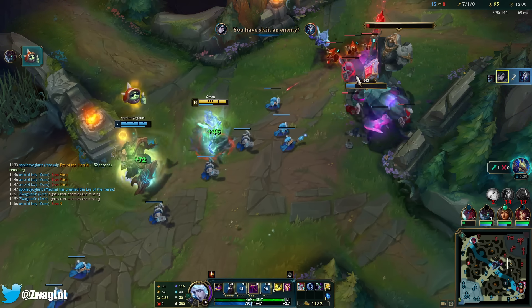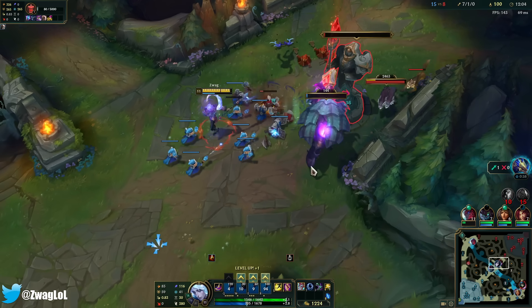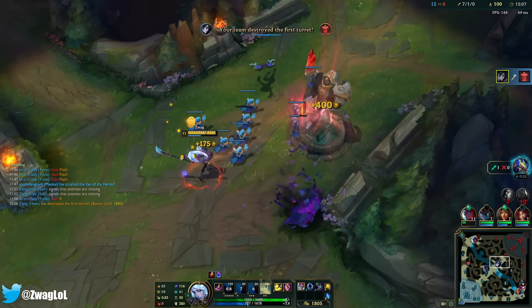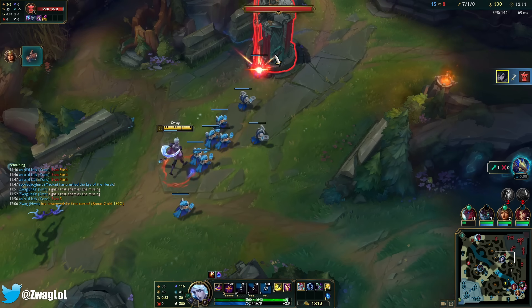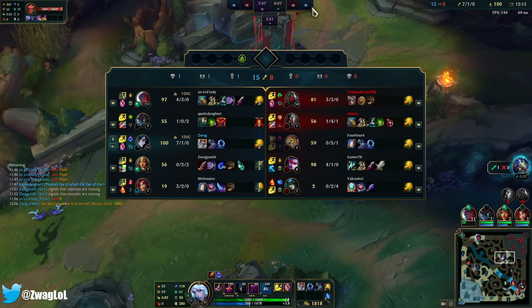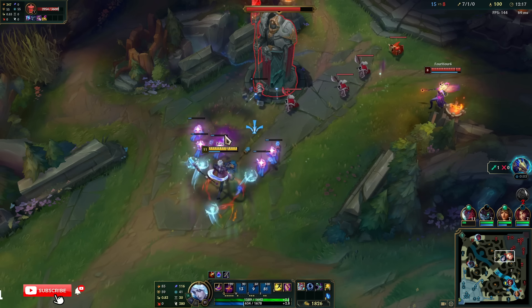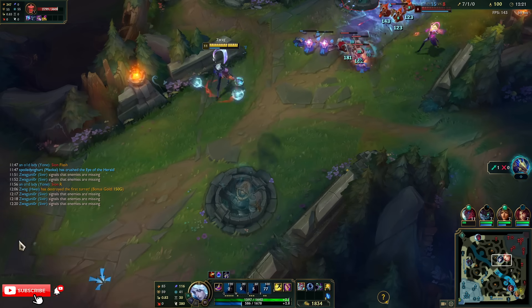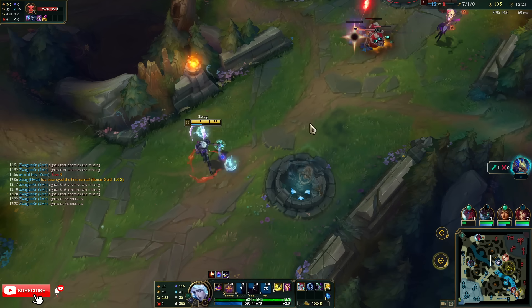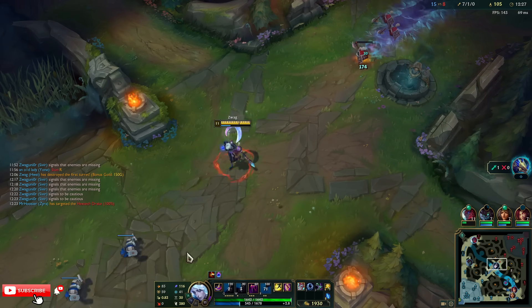If you have any CC on your team, it's so easy to land your spells. This feels really strong — he feels way stronger with the old items than the new ones. Bane's missing, I gotta be careful. I have more damage and more haste with these old items.